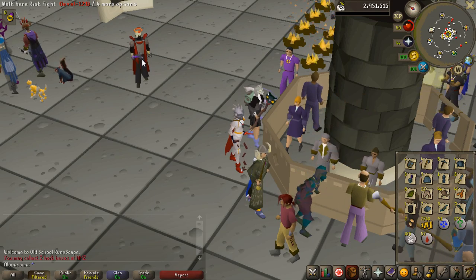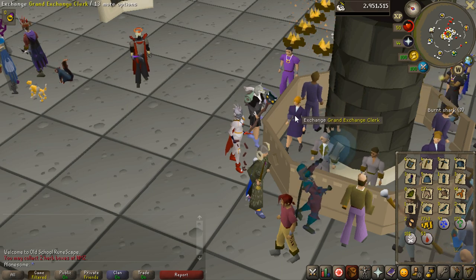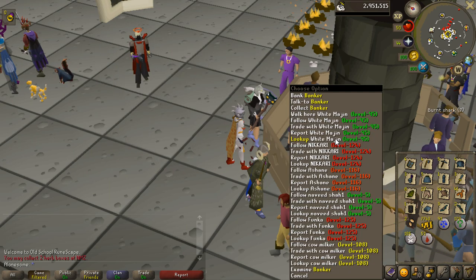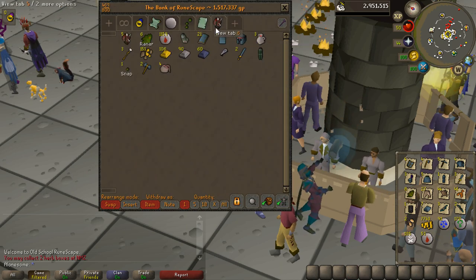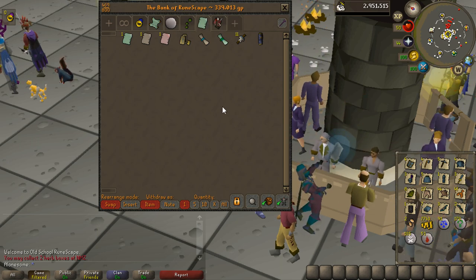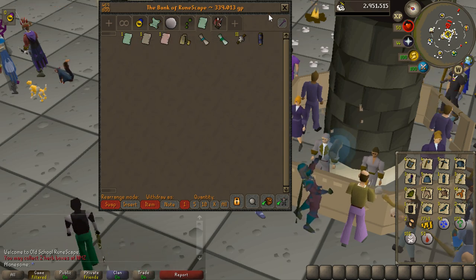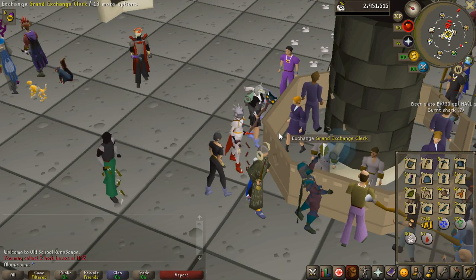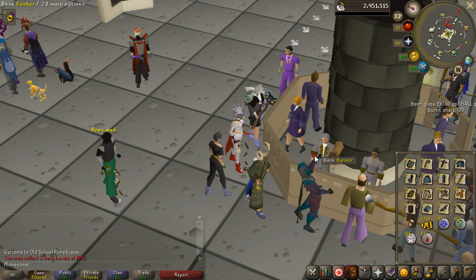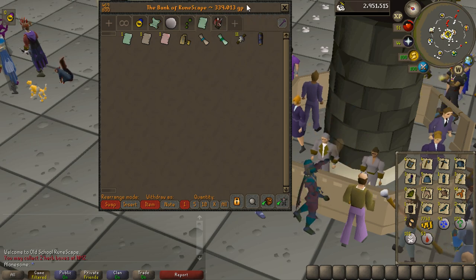Hey, what is going on guys, my name is Alon and welcome to another episode of Old School, the road to 100 million clue scroll tab. I got really good advice in my last video: sell all the stuff that can mix up in the tab with slayer loot. So I put slayer loot here, took out everything from clue scrolls including the runes, and these items will never mix with slayer loot. I'll sell items that could stack with slayer loot, convert them into platinum tokens, and put them into the clue tab so I can always track how much it's worth.